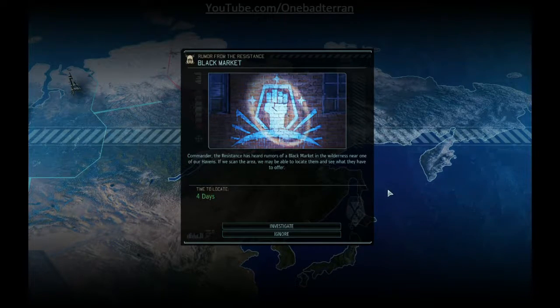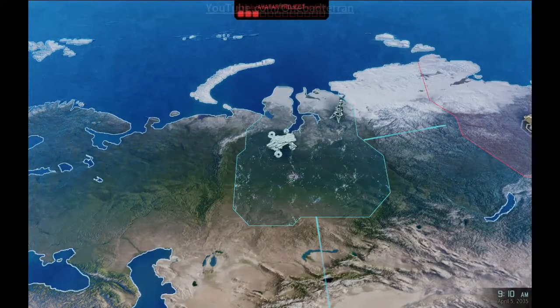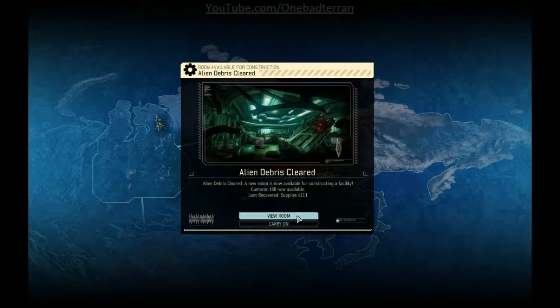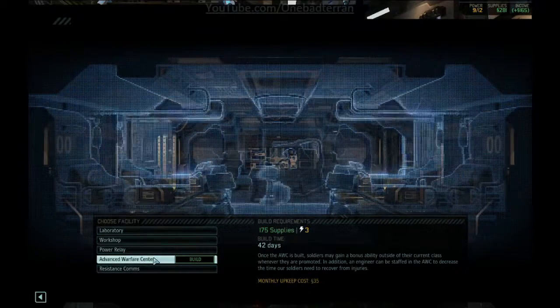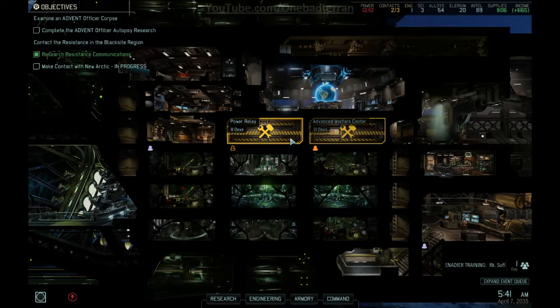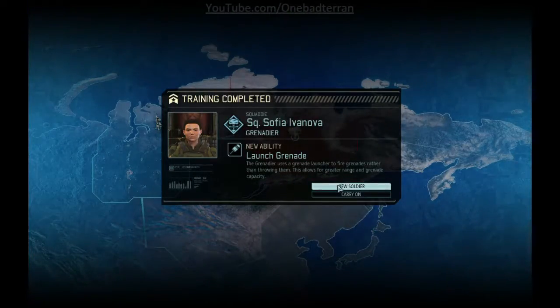Hello everyone, welcome back to some more XCOM 2. We have found the black market — very cool. Let's finish making contact first and then we can go check out the black market after that, but I'd like to at least have the opportunity to take over this area. Alien debris — very good, 111 supplies. The advanced warfare center will be done in eight days; power relay will be done in eight days too, to give us more power. Sounds good all around, we are right on track.